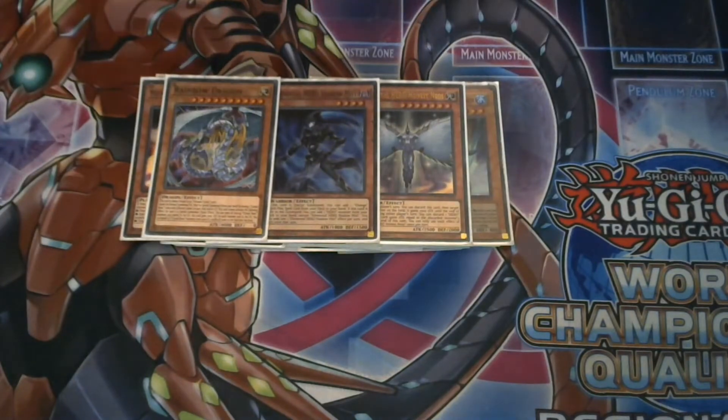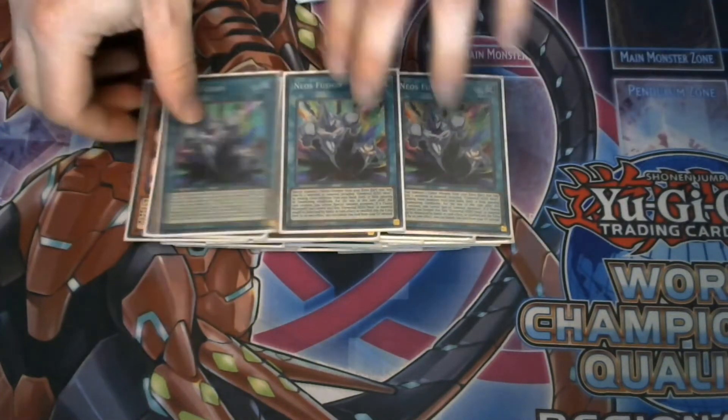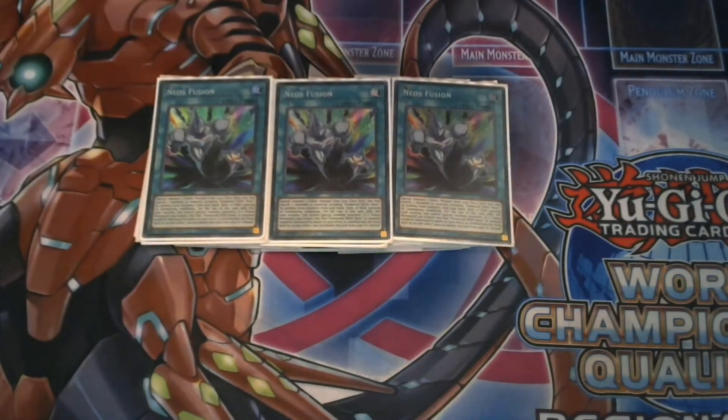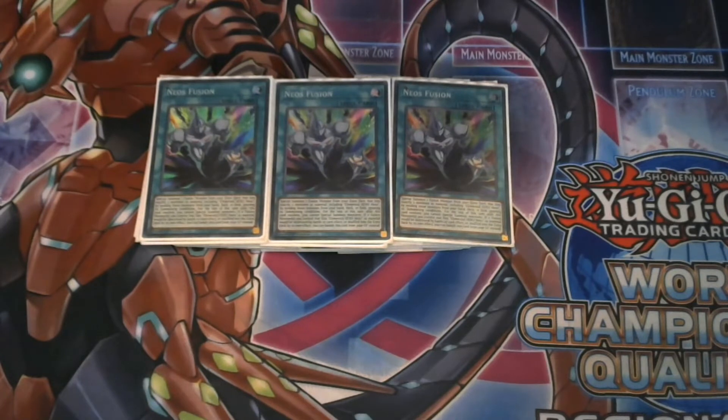Moving on to spells — probably the best card in the deck now is Neos Fusion. It lets you fusion summon from your deck by sending the materials to the graveyard, and if they would return or be destroyed you can banish this card instead. It's absolutely amazing and really searchable in the deck. You've got to play it at three. Luckily it's a Super Rare, so you can build this deck pretty cheaply.